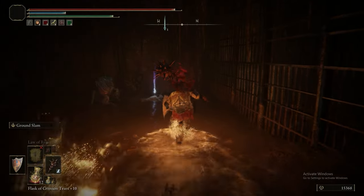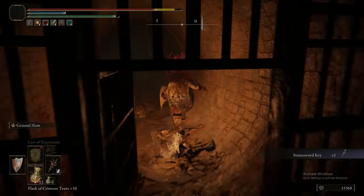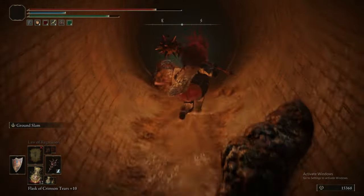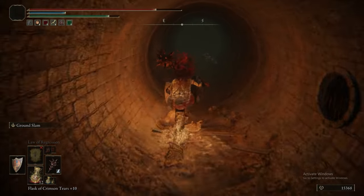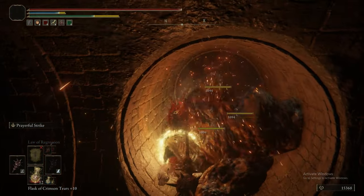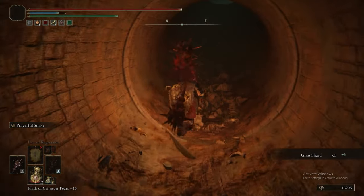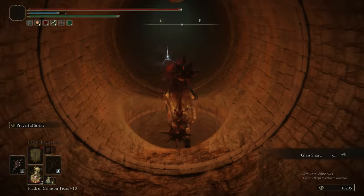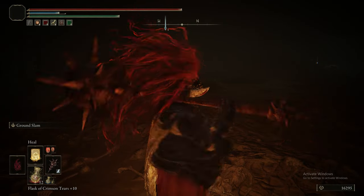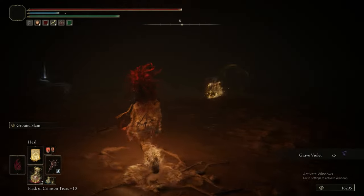Drop down another hole in the floor, and here are some of the mini Revenant enemies - the same ones that are damaged if you heal near them. That should be your indication that there is a Revenant coming up. It's in a big, wide-open area, so make sure when you get behind it you ready your heal immediately. This is a different hole we're dropping down - we drop down the first hole, look back just after that first hole, then continue on to the second hole.